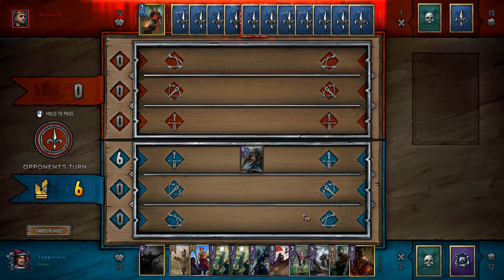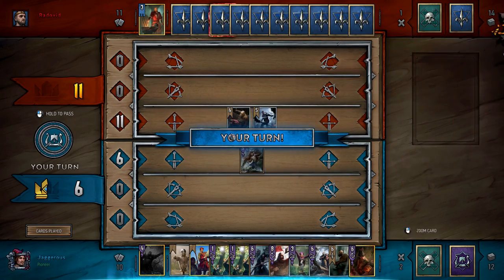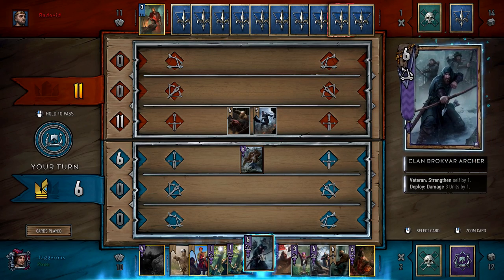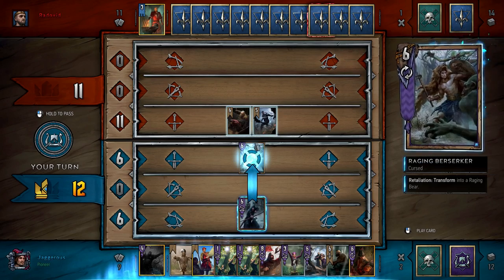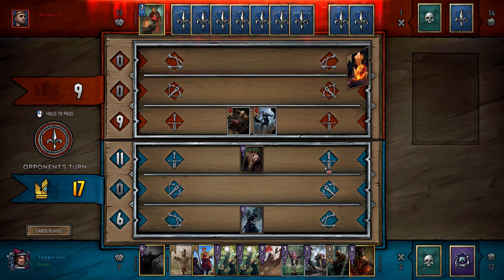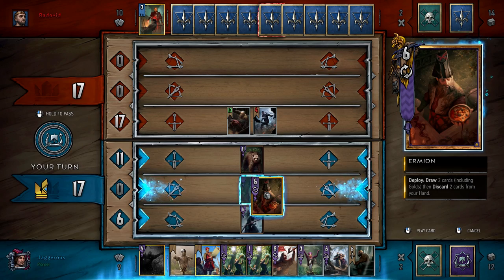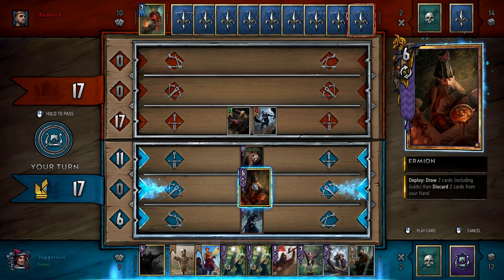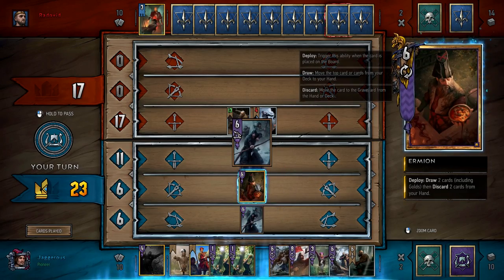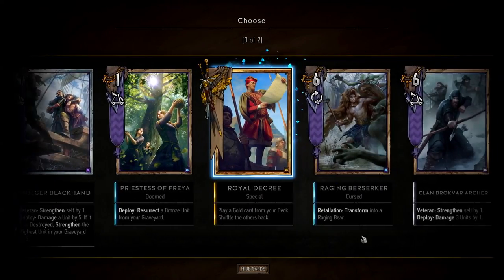We'll open with the Raging Berserker, which is a really good target to shoot. Basically what we want to do is bait cards out of our opponent. He's played Vesemir and Lambert, which means he still has Eskel in his hand. At this point we're just seeing what he has and deciding from there. It's a Swallow Potion — Scorch would have been okay here because it's now stronger than my bear. I was worried I wouldn't have a target stronger than the bear. We'll play Ermion — he'll draw us two cards and then we discard two cards.